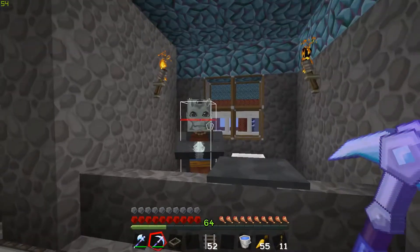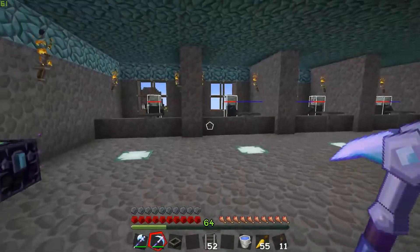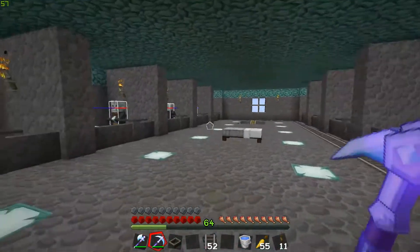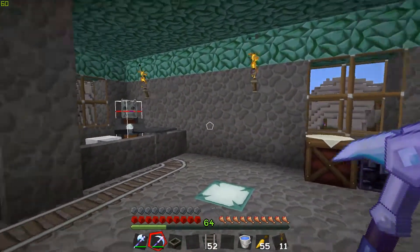The first thing we're going to do before taking up all the track is get all the villagers out of their respective minecarts. The easiest way to do that without accidentally hitting them is to hit F3 plus B — that will show the hitboxes on the debug menu. It's very important so you can tell exactly where the villagers are when trying to get them out of the minecarts. It shows the hitbox of the minecart and the hitbox of the villager, so you don't accidentally hit them and have to feed them to get them happy again.